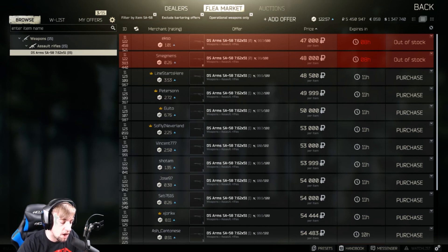This comes down to psychology. People in this game value rubles more than American dollars visually. They see 54,000 rubles and think that's too much, but 500 American looks like a lot less because the number is smaller. So they'll buy the 500 USD listing over the 54,000 ruble one. In reality, they're spending more than they realize because they're not accounting for the current exchange rate of the American dollar.